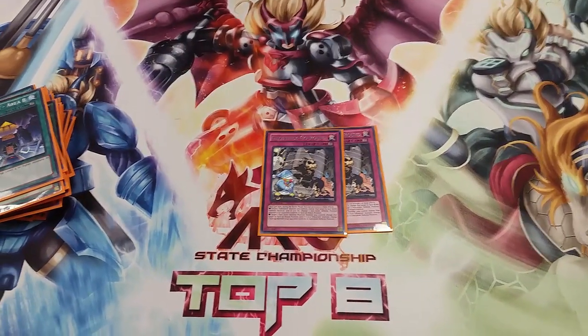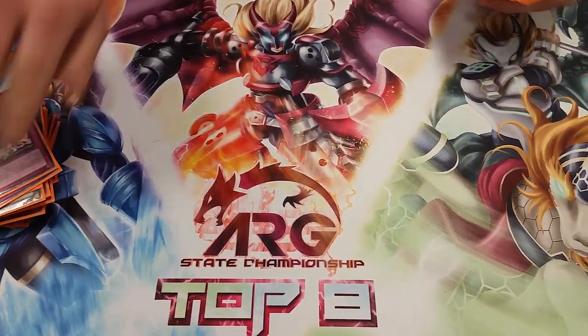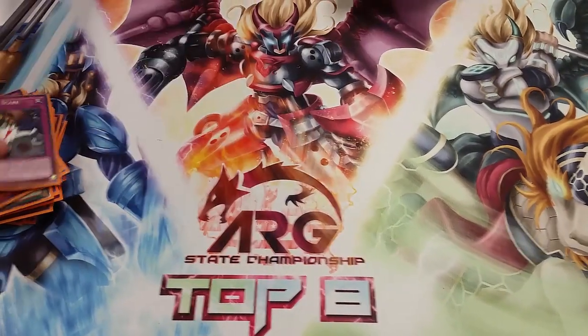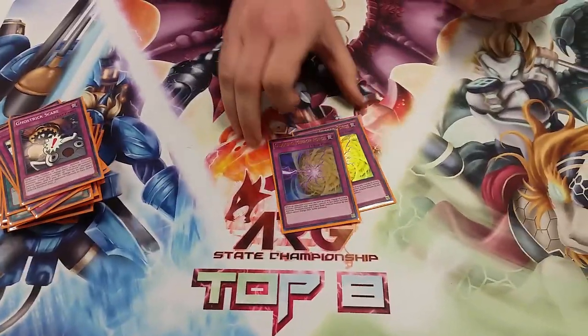Two Go Rounds — probably one of my favorite cards, just lets me flip stuff. One Scare, basically the same thing. Two Quaking Mirror Force because I need their stuff all flipped face-down while mine are flipped up.